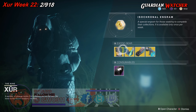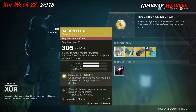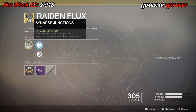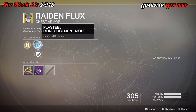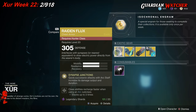Like always, we're going to start with the left-hand side. We have the Raidenflux for the Hunter class, which comes with two Mobility and two Resilience. The intrinsic perk on this is Snappy's Junctions — quick successive attacks with Arc Staff increase damage output and duration. Then we have a Plastillo Reinforcement mod, a Restorative mod, and this actually comes with an Arc Paragon mod.